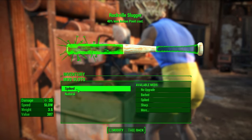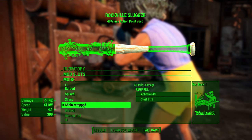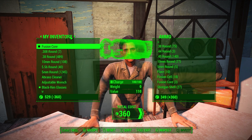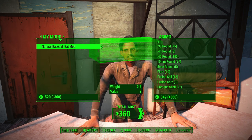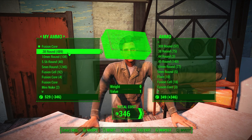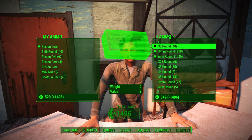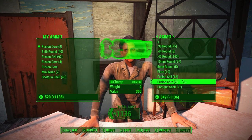Use the weapons workbench to swap your Chain Wrapped mod over to your new weapon, and use whatever you have left to buy Fusion Cores from Arturo and Stimpaks from Sun. At this point we are only one hour into our build and it's essentially done, but it will scale very well as we continue to level up, so let's do some quests to gain more experience.